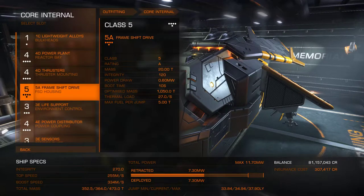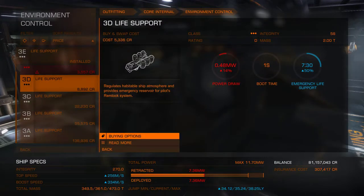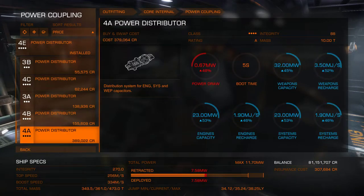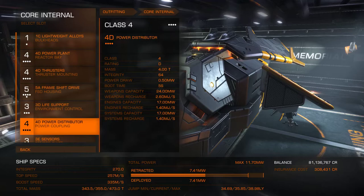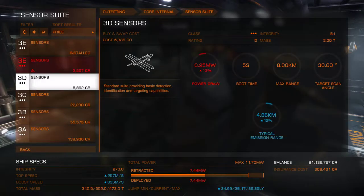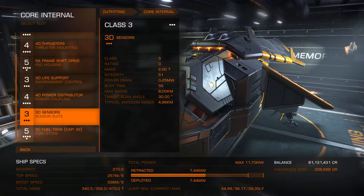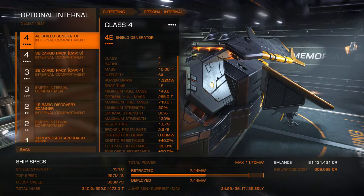I'm not an engineering type person, so if you say engineer this for extra performance I'm not going to do that. We've got all the primary internals as D-class except for the FSD, which gives us a max jump range of 39.35 light years. Under optionals we're going to increase that a little bit by doing something.